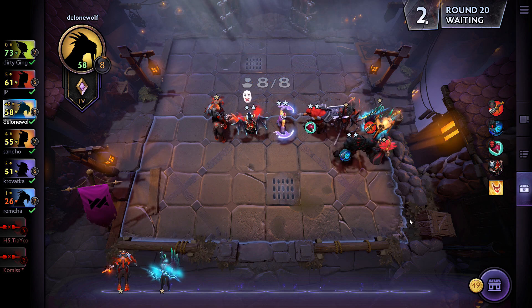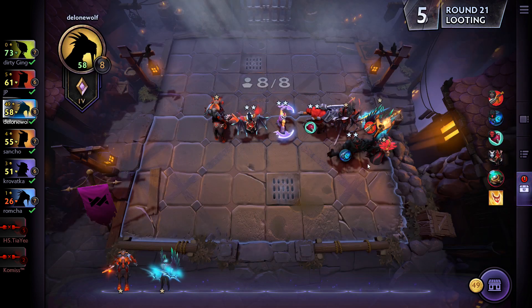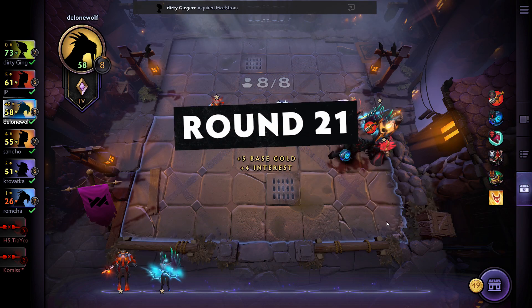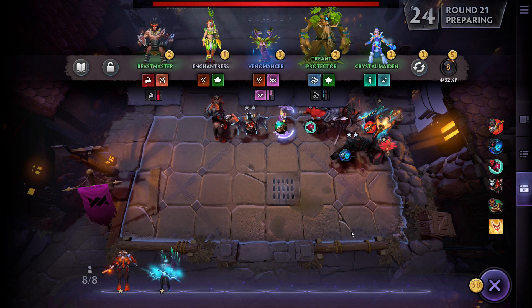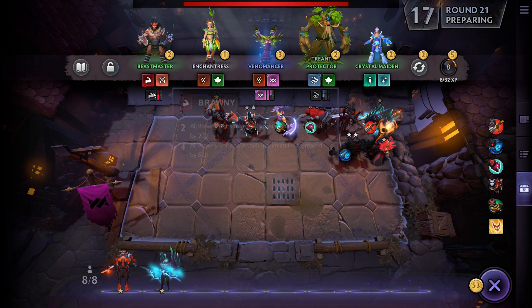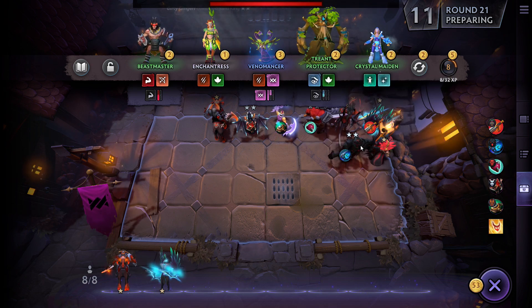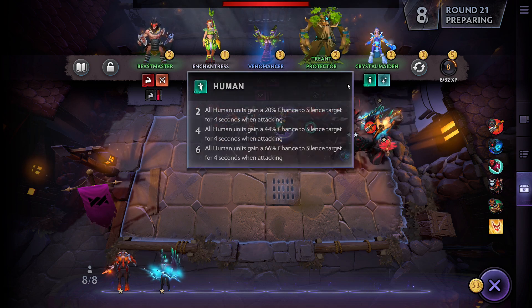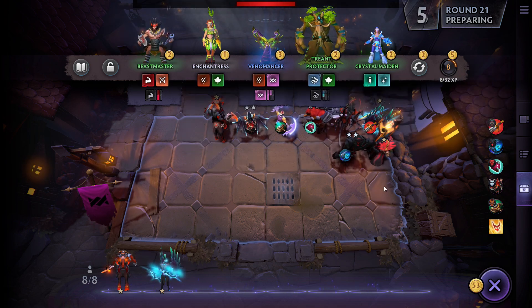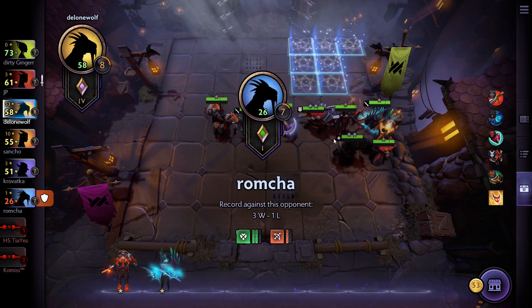Hunters aren't useful here. There's an item that heals allied heroes within three cells for 250 — I'll take it and give it to the melee unit. I get absolutely nothing else useful, so I invest that gold to get to level nine and hope for another Demon. The Venomancer is a Warlock but not that great, Beastmaster would help with Brawny, and the Treant Protector isn't that nice either.